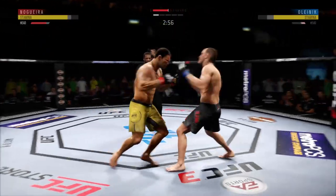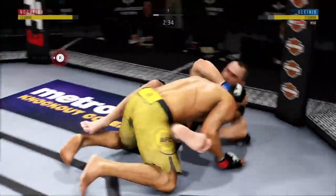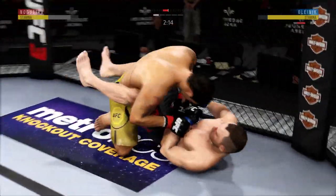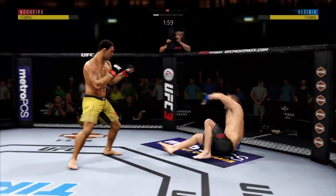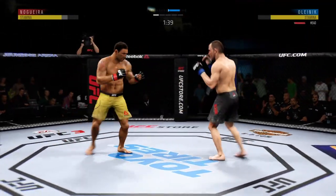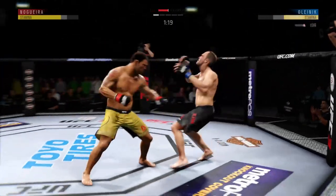Oh, straight right! He's down, he's down. He's gonna transition to the back. Very nice sweep — winds up in his opponent's guard. And he's back up again. Oh, strong inside leg kick, big hit for his knee there. Oh, nice kick!